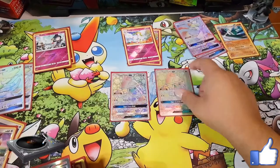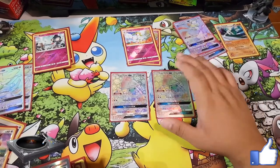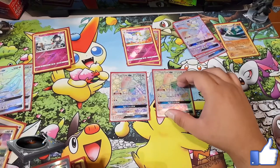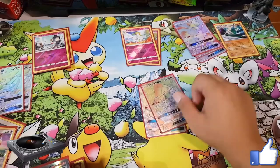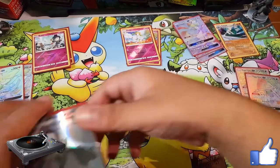I run two Tapu Leles. I did have three but I didn't want to increase the chances of starting with her — starting with Tapu Lele is a pretty bad start. She's your supporter searcher and also a backup attacker if needed. She can also take care of Glaceons and Jolteon EXs.